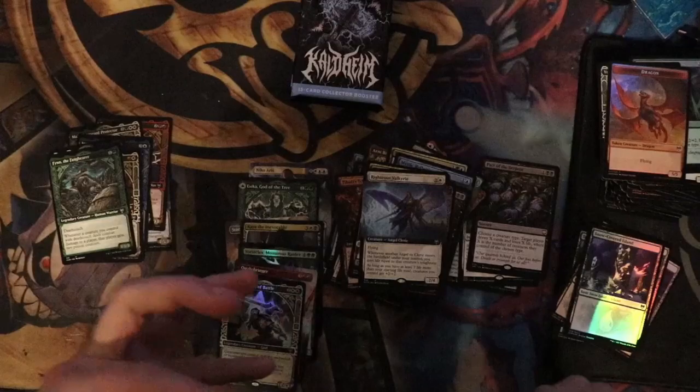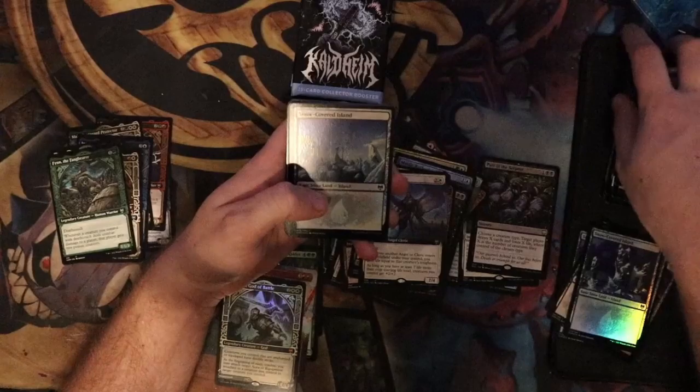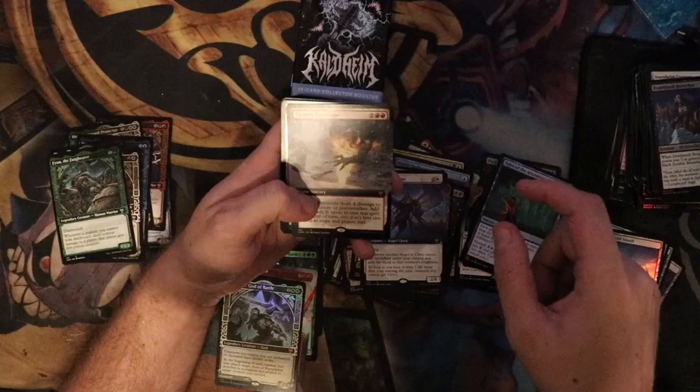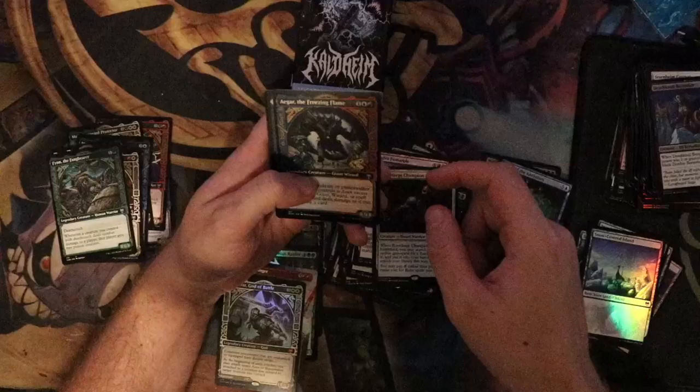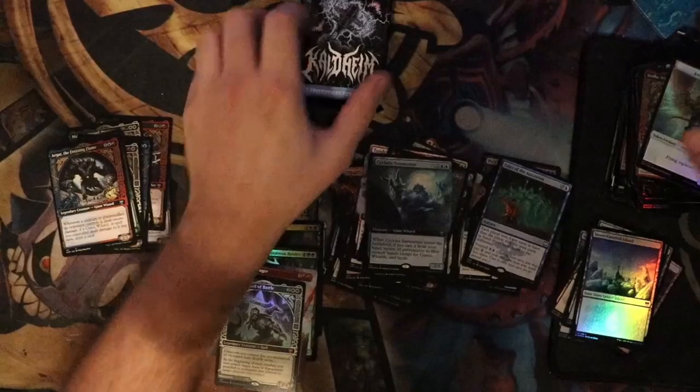Let's hope for double Vorinclex — how about that? We've got a few packs left, let's get another Vorinclex, that's what I'm hoping for. Tales of the Ancestors, Tundra Fumarol, Runeforge Champion foil, Agar the Freezing Flame, Tegrid God of Fright foil, Svella, and Cyclone Summoner extended art foil.